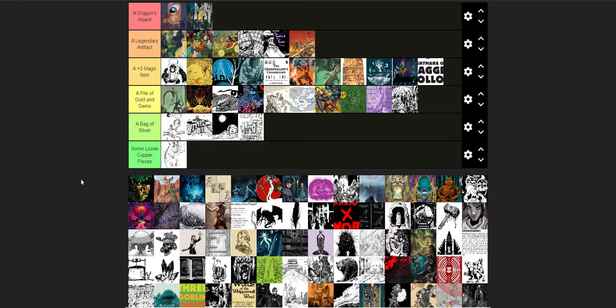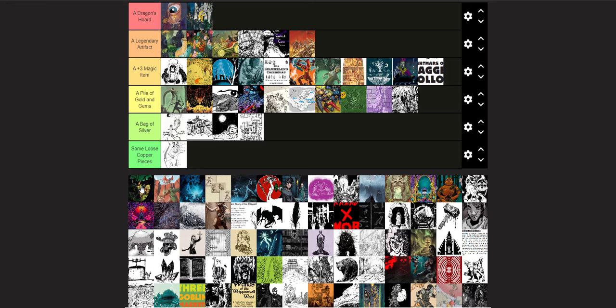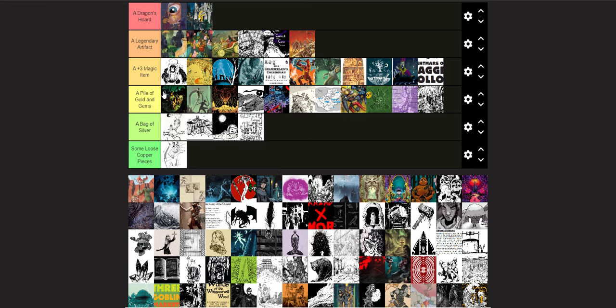The next is the Evils of Ilmire — that's a good one. It's a great hex crawl with tons of stuff — kind of crazy how packed it is. I think I'm going to put it in the upper end of Pile of Golden Gems. The tone is really gruesome — there's a lot of body horror and stuff, which some people really like, but that's not my vibe. But the sheer amount of great ideas you get in Ilmire might push it to a Plus Three Magic Item. That's a tough call.